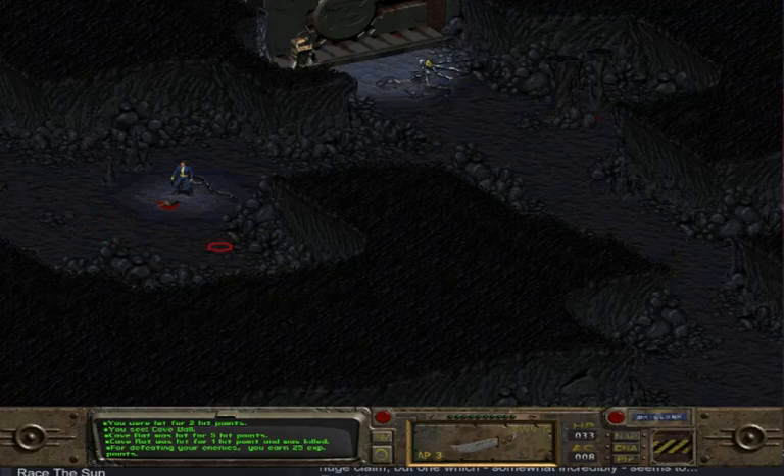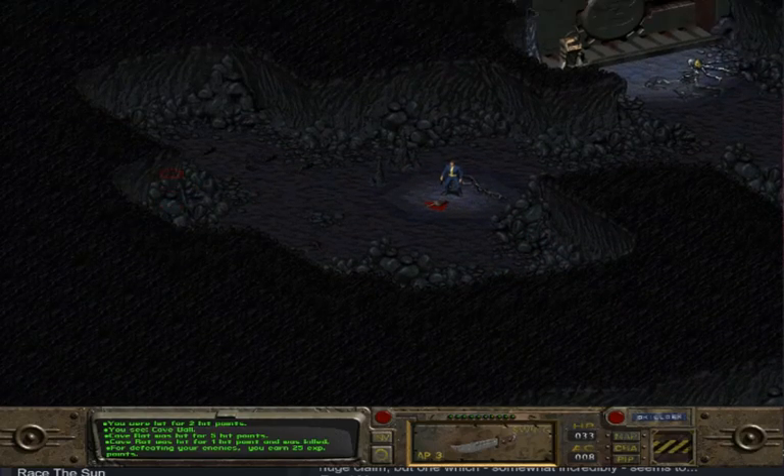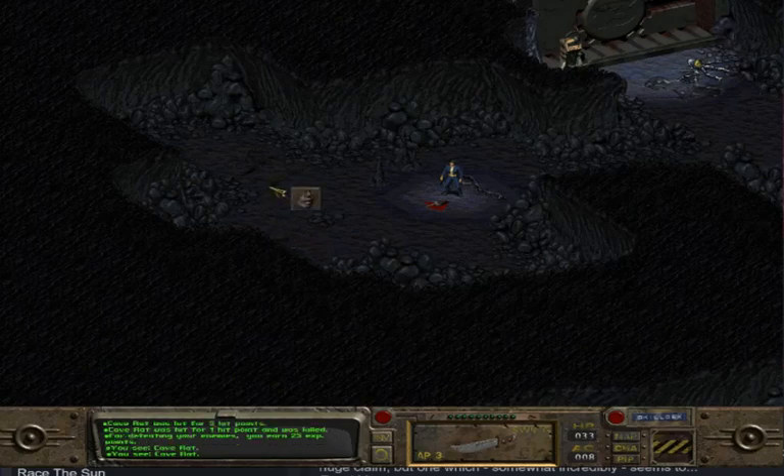How do I look around? Arrow keys, alright, I got it. Got a rat here but I'm having a real whale of a time trying to attack him.